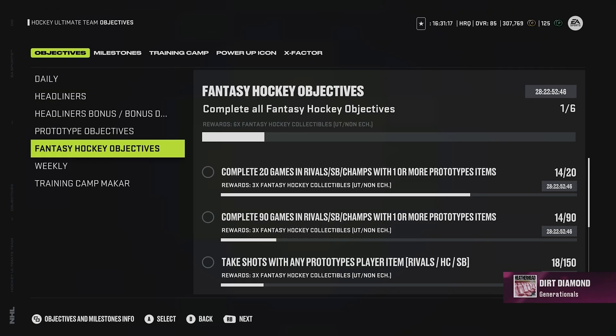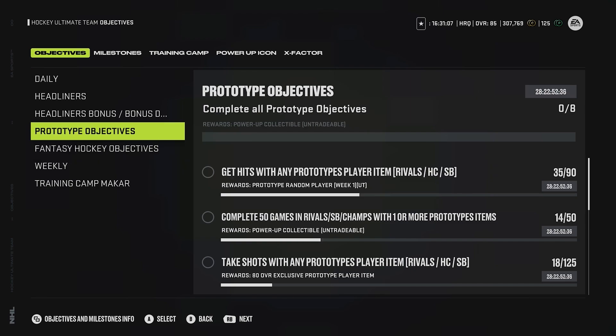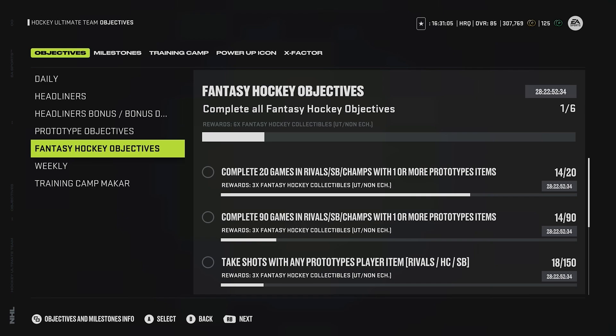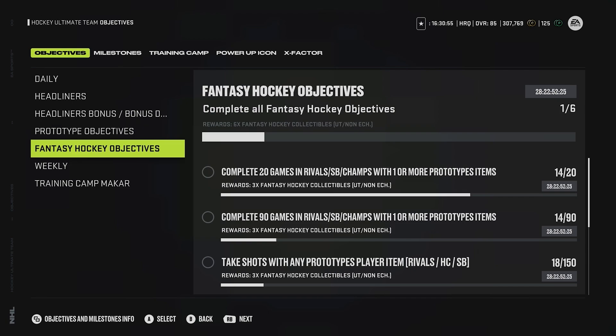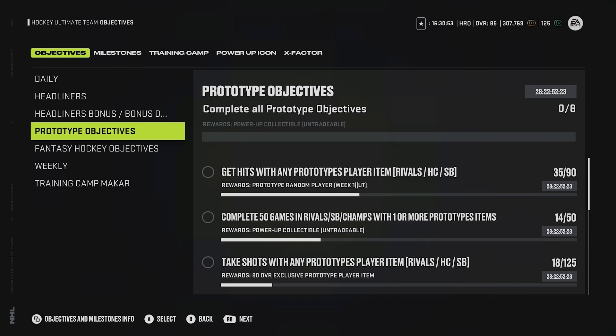For the fantasy hockey collectibles, it's pretty much the same thing as the prototype objectives. You complete games with the prototype item, so it goes for both events actually, which is really nice. So if you're doing the objectives and you have the cards for one, you're doing it for both at the same time, which is very nice and helpful - it makes it a lot more simple.